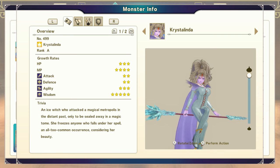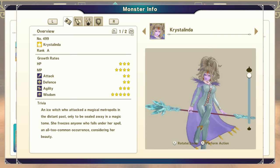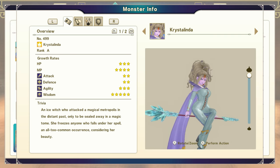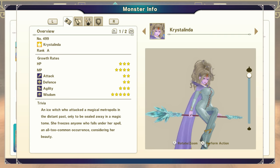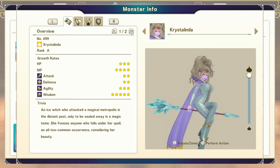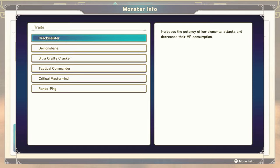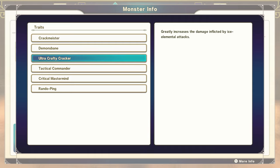What is happening y'all, Cowboy here and welcome back to another Monster Fusion Guide. Today we are talking about Krista Linda, aka Ice Mommy. Ice Mommy is one of the best casters in the game. She has an absolutely insane wisdom stat. Going over to her traits, she has Crackmeister, which means her ice attacks are stronger, and on top of that she gets Ultra Crafty Cracker, greatly boosting the damage of her ice attacks, effectively making her one of the best casters in the game, specifically when using ice.